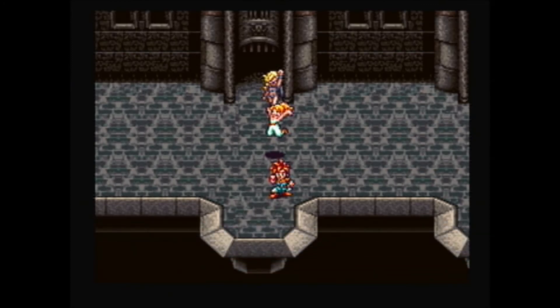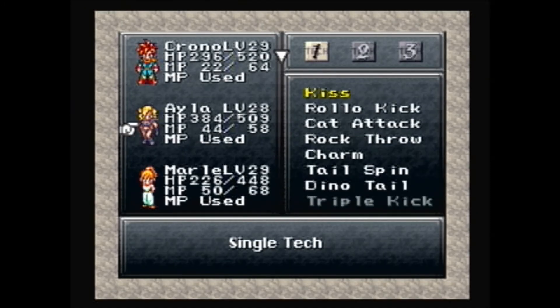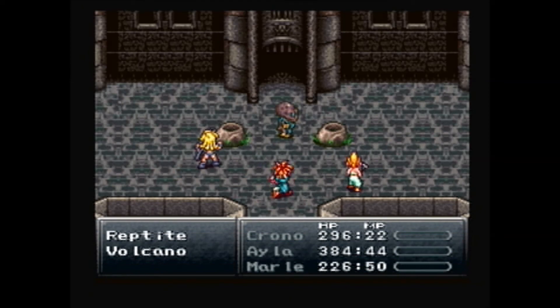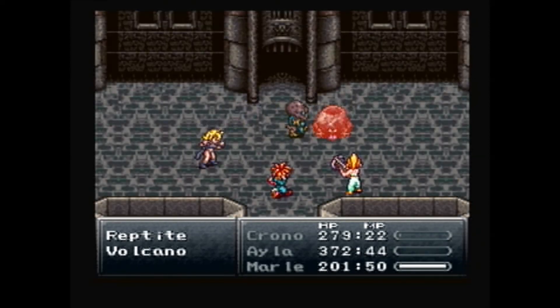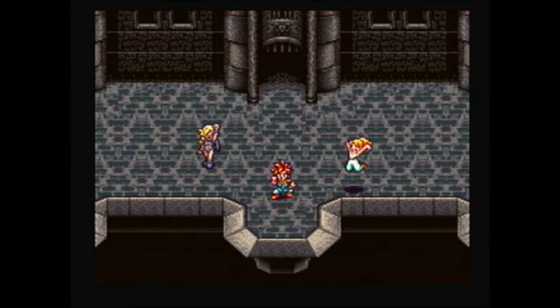22 tech points — not bad — and they'll learn Dino Tail. Luminaire was at 290 tech points so it's coming right up. Once Ayla learns Triple Kick, you can use the triple tech — I think it's called Final Kick: Chrono's Lightning 2, Marle's Ice 2, and Ayla's Triple Kick. It does a huge amount of damage to a single target. It might be the hardest hitting triple tech in the game, but it's been too long since I've tested.